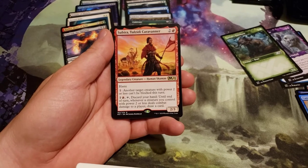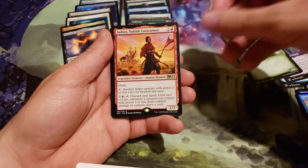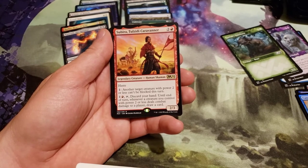Telzid Caravanner costs 3, 1 generic and a red. Legendary creature. Haste. Pay 1: another target creature with power 2 or less can't be blocked this turn. Pay 2, 1 generic and a red, tap: discard your hand. Until end of turn, whenever a creature you control with power 2 or less deals combat damage to a player, draw a card.